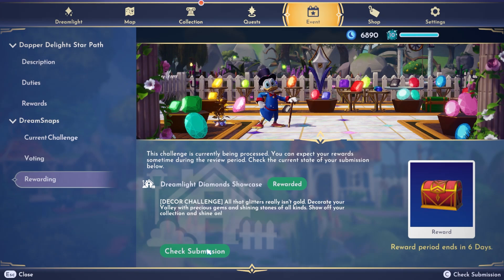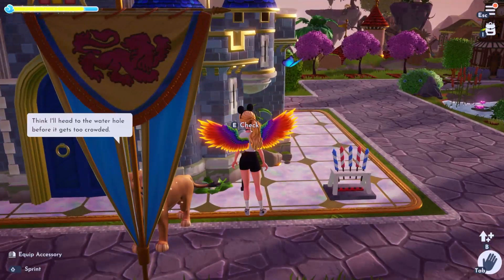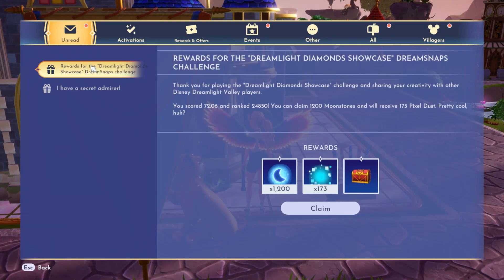First of all, let's take a look at my submission for last week. It's the Dreamlight Diamond Showcase — it was a decor challenge. I'm not super proud of it; I threw it together and probably spent like maybe 20 minutes on it. I normally don't do indoor shots because I feel like it's a lot harder to get 4,000 moonstones with those. So my expectations were not super high. I scored 72.06 and ranked 24,850 for 1,200 moonstones.